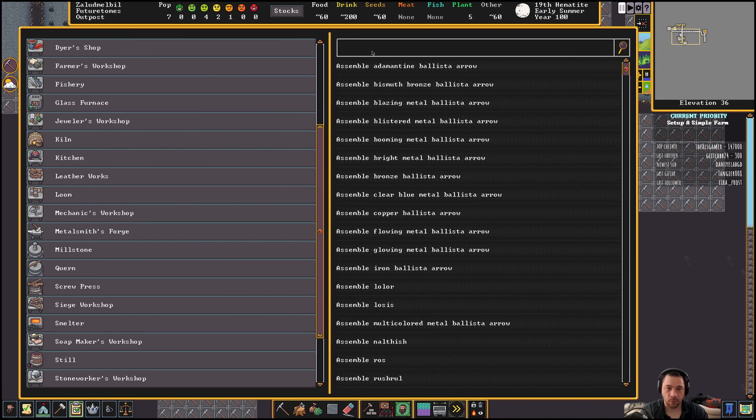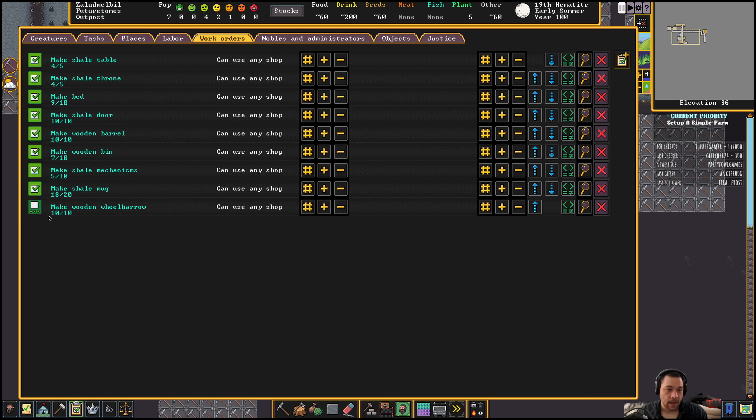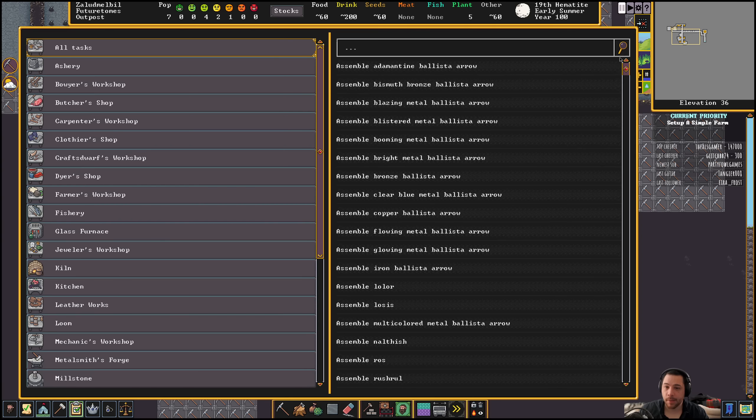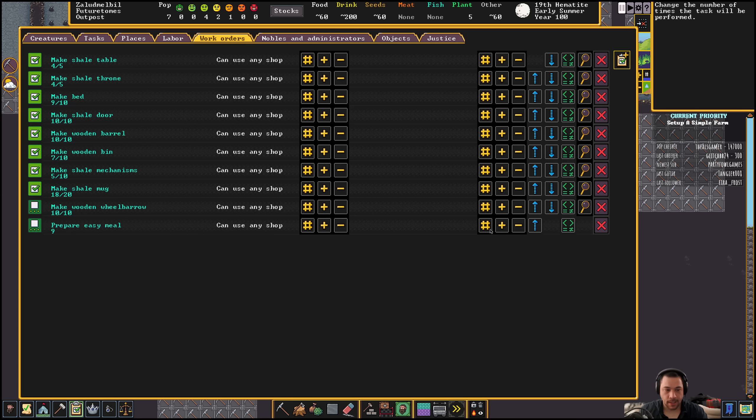Then you pick whatever work order you want to add — in my case I'd search for wheelbarrow. Make sure I'm making a wooden wheelbarrow, since I don't have any metals to make metal ones. Here is make wooden wheelbarrow. Without doing anything else, I'll make 10 and never do it again — it will erase from this work order. Which is fine. If I wanted to make easy meals, I could do prepare easy meal, do it 999 times, and I wouldn't have to queue it up again. Every day it would try to make more meals.